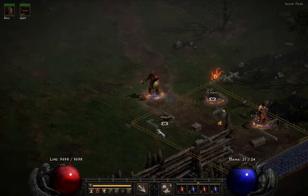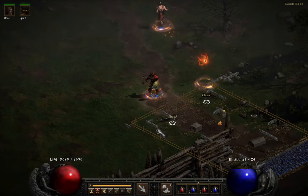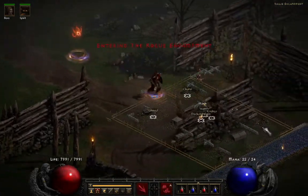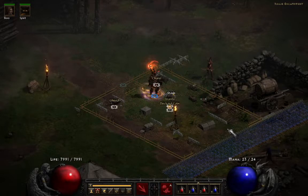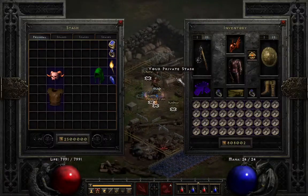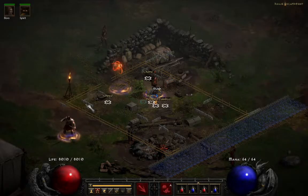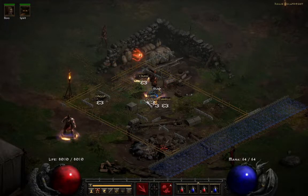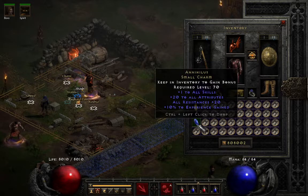In everyday usage though, I wouldn't worry too much about it. Keep your Torch and Anni in your inventory. Mr. Lamassi's case was a very rare case where he wanted the small charms. And as he mentioned, he didn't do a lot of damage. You'll want the Torch and Anni in your inventory to help boost your skills.